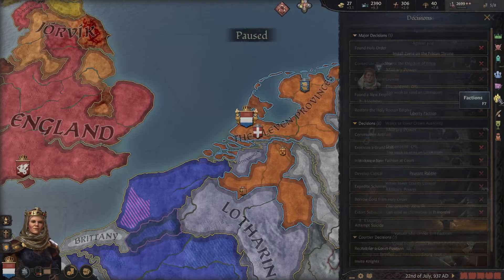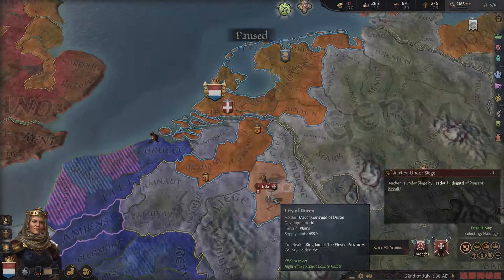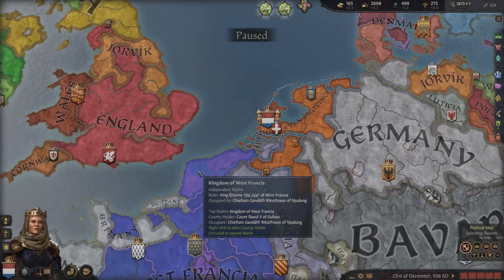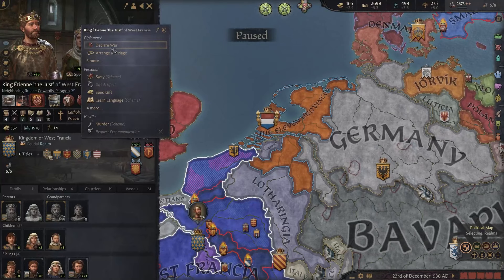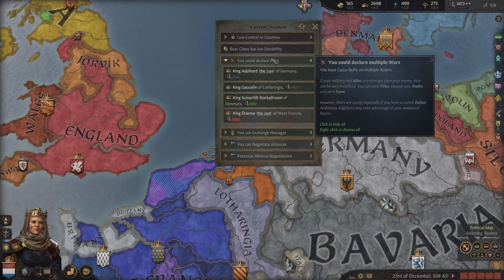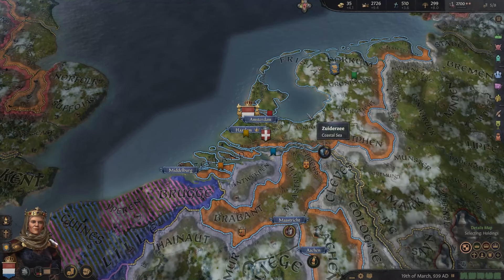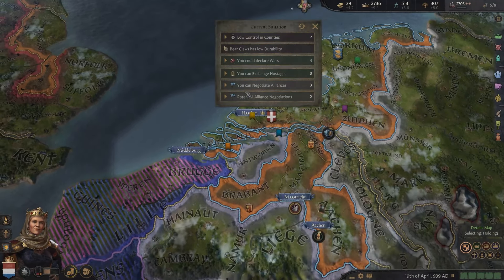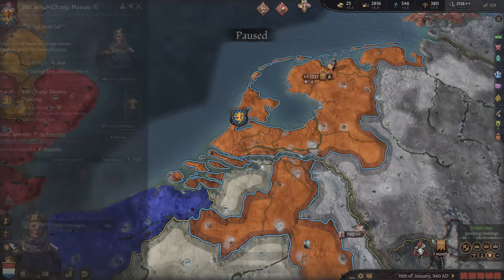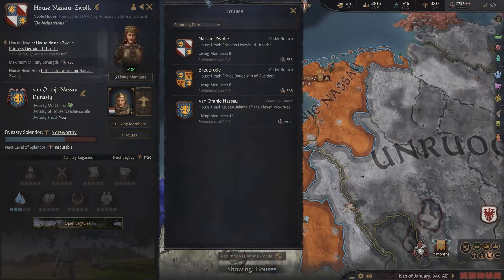A dangerous faction is forming. We'll develop the capital. A rebel faction is rising up again — that was pretty easy to deal with. Lotharinga still has their alliance with Alba, so that's not doable. France is fighting a lot of wars but also has a pretty big army, and Germany has that as well. So we basically focus on our own for now and continue building tall. We get another stewardship lifestyle point and can spend it on administrator. There are now three dynasty houses — the House of Nassau Zwolle got created.